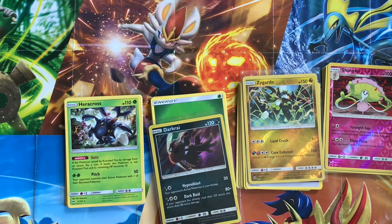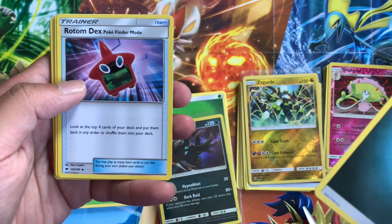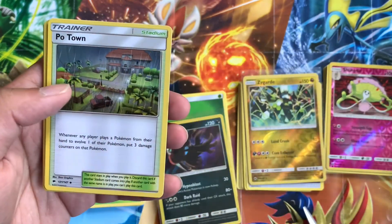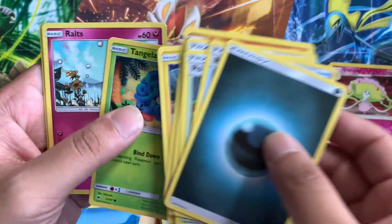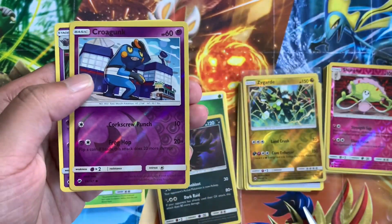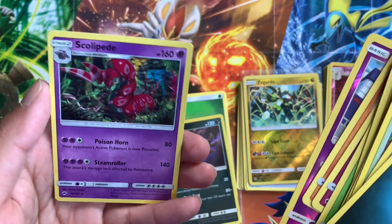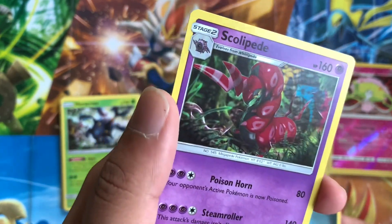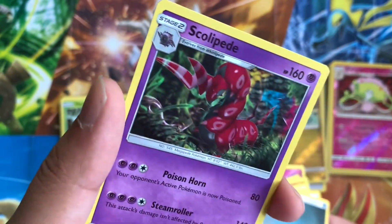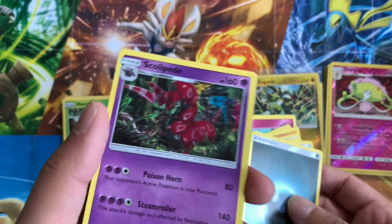Last but not least, let's get some last pack magic. We got a Croagunk Reverse and a cool looking Scolipede. We got some cool looking artwork. Sometimes I wish the actual artwork and design in the game looked more realistic, you know?